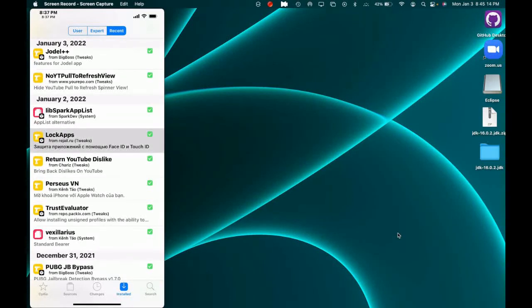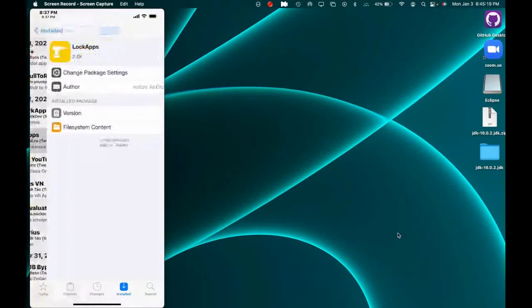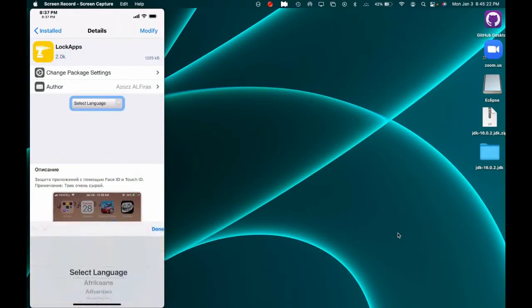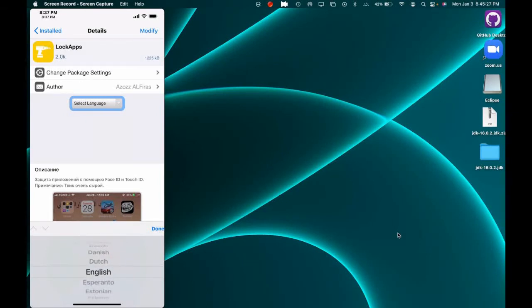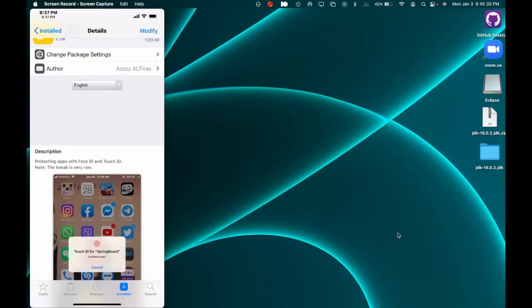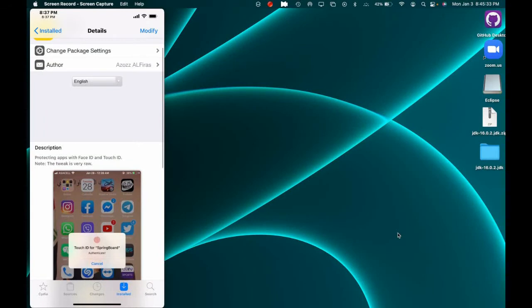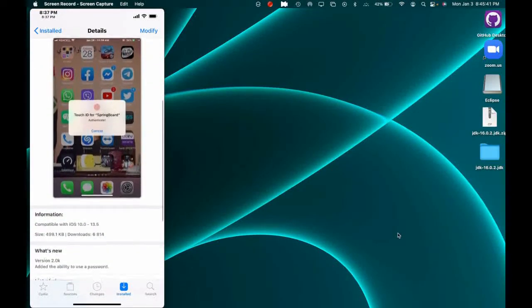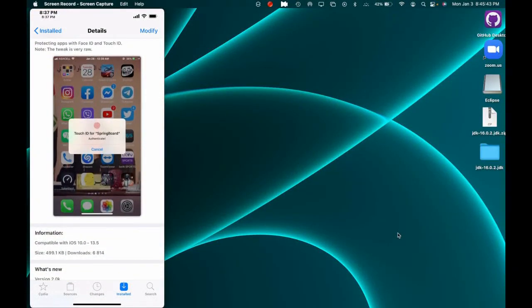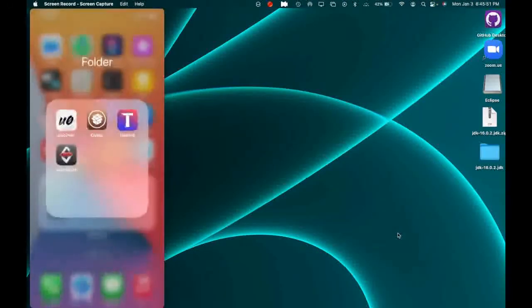The next Cydia tweak is Lock Apps. This one does what the name says — it protects apps with Face ID and Touch ID. It's a brand new tweak, so it's pretty raw. If you have any issues with Face ID or Touch ID not working, let me show you on my device.